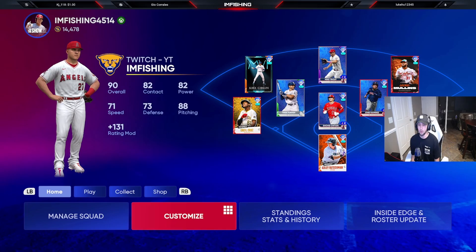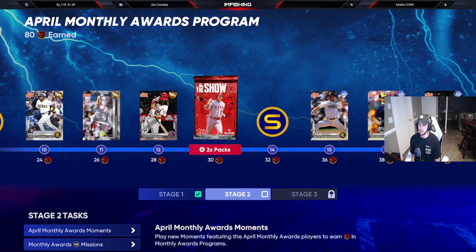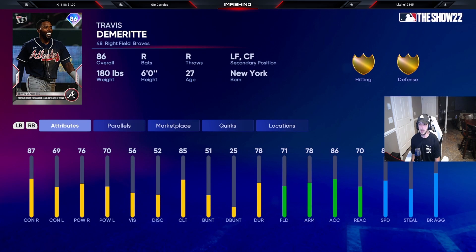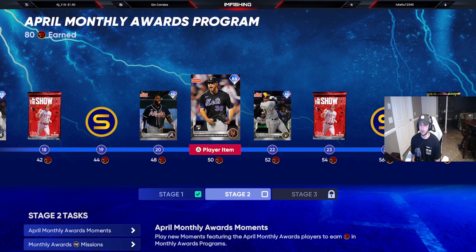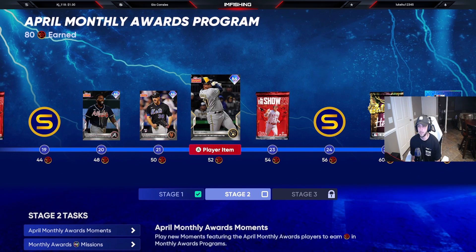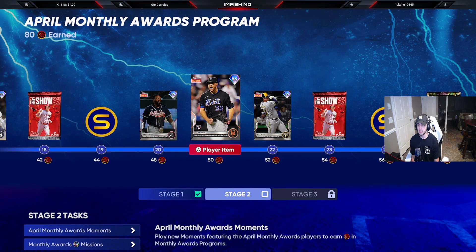To start off, we have the April monthly awards — we have all of it now. If you remember, we were stuck at Michael King, but now it's all unlocked. We have an 86 Travis DeMarite, he's a Tops Now player. There's an 86 Tyler McGill — not a very good pitch mix, sadly. And there's also an 86 Willie Adams — he's okay, especially if you're an All-Star difficulty player, a pretty solid shortstop.